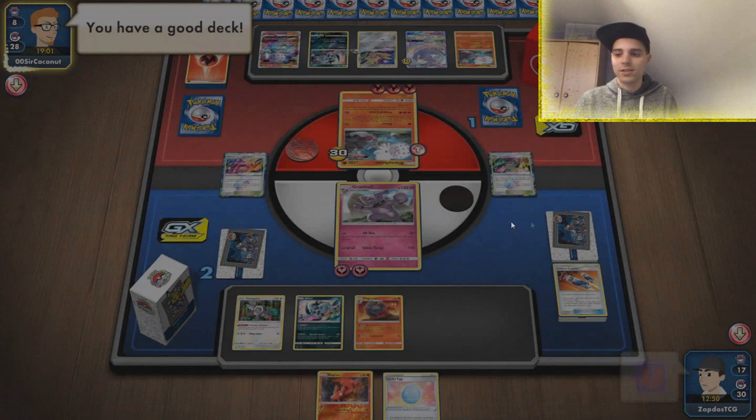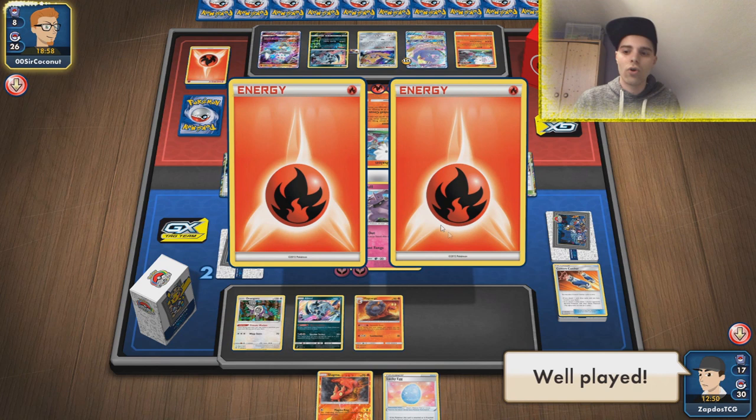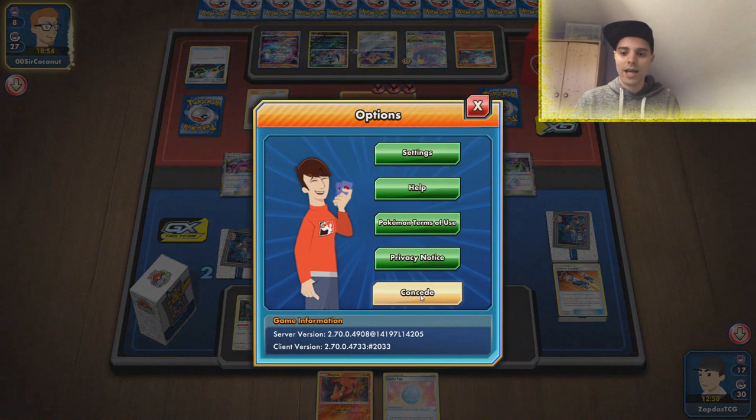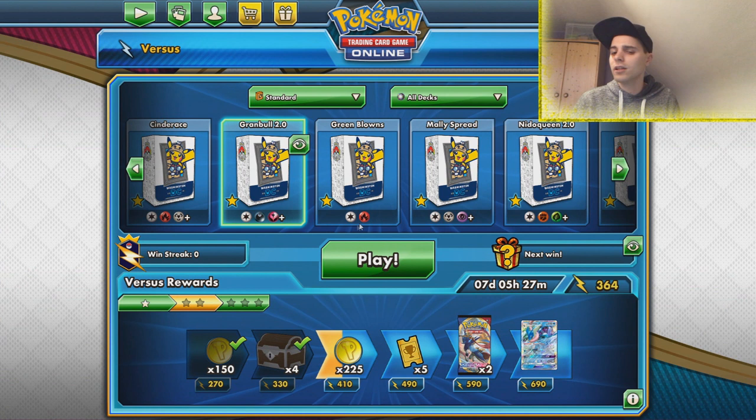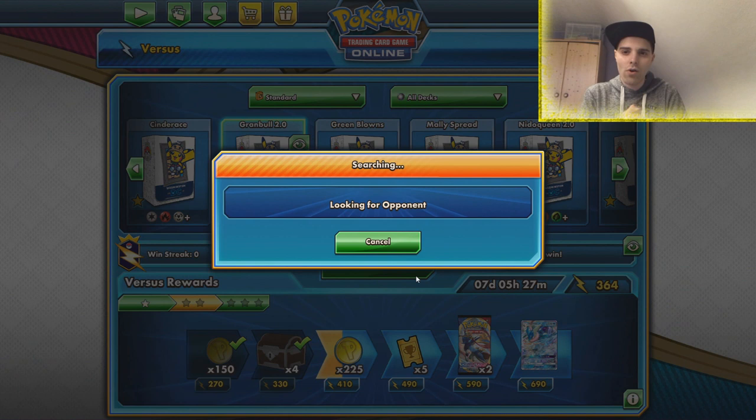That was actually very close — closer than I would have thought. Maybe I should have gotten that Lucky Egg a little bit sooner. I love playing with this budget deck. Granbull 2.0! We're now up against what looks like Pikarom — actually it's metal types, so could be ADP. Pikarom is a tag team Pokemon we can two-shot. Hopefully they won't be playing Mallow and Lana, because that can undo our 160 damage.